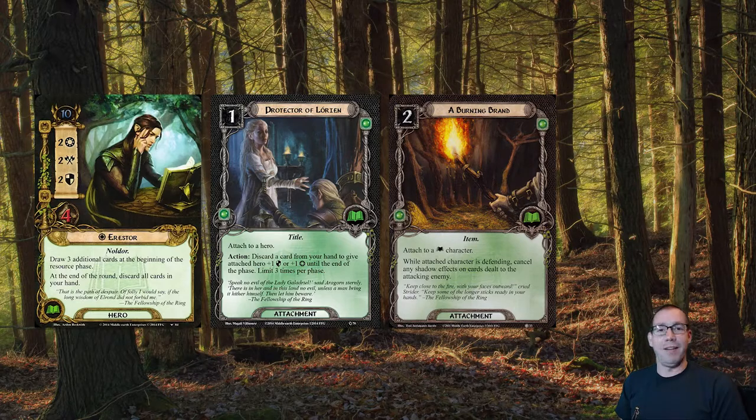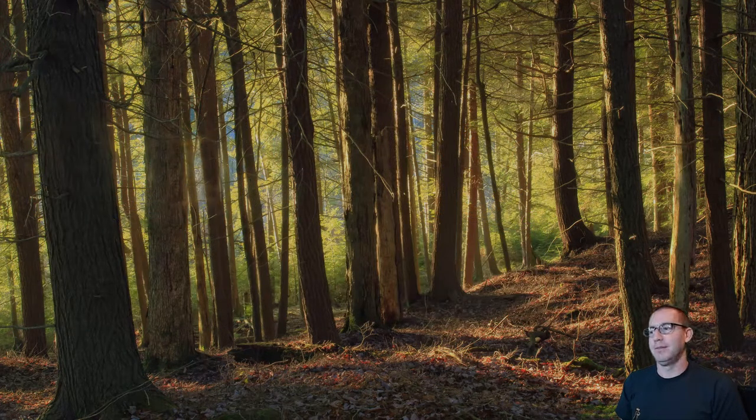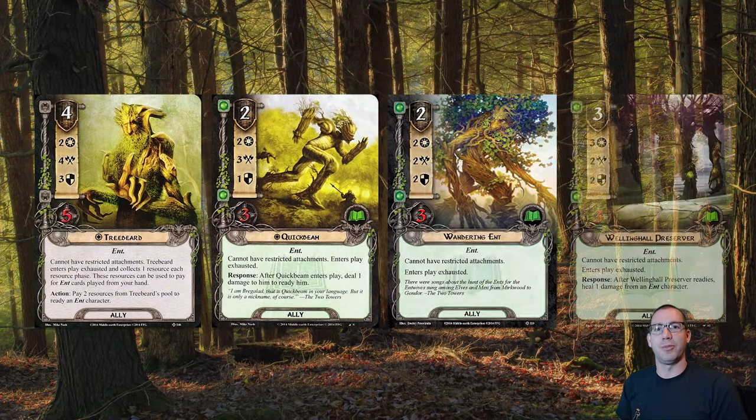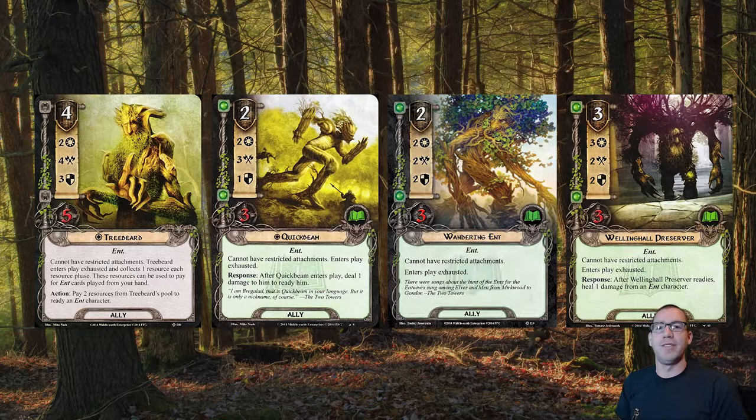Our ally mix is basically pushing for really high stats. We have all the Ents: Treebeard, Quickbeam, Wandering Ents, and Wellinghall Preservers. All of these allies produce a ton of stats in just about every area of the game, but they're slow and very heavily lore-focused — we'll deal with that.